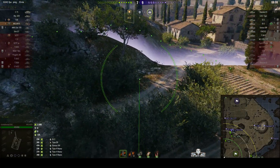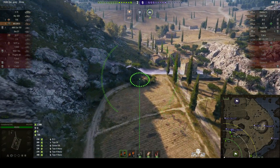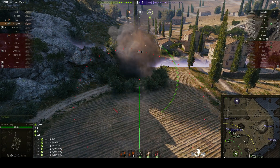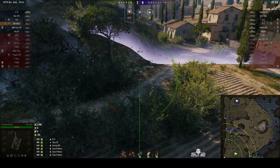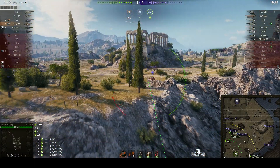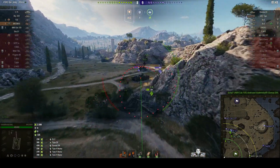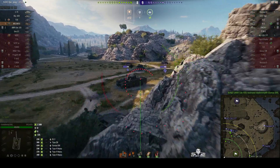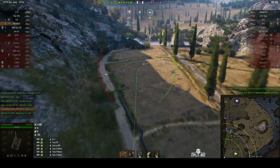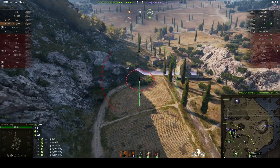It's easier to do counter battery if you go to the overhead view, because then it becomes dead easy to pinpoint the position. There's the enemy arty — he's sitting behind that bush. That would have certainly given him a headache and must have done a lot of damage. I've been doing a lot of counter battery recently and it's not nice for the enemy when they suddenly get hit with a huge shell — it frustrates their game and forces them to keep moving, upsetting their rhythm.